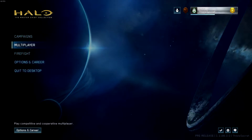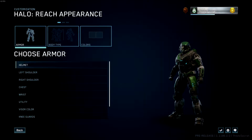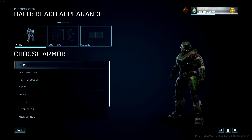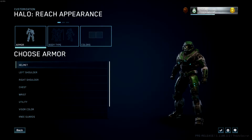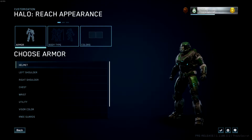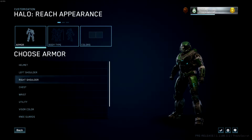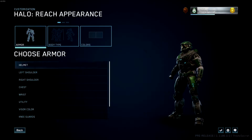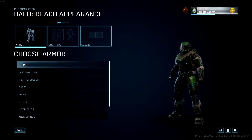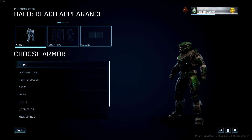I do have one gripe already. I love that they put customization back in the Master Chief Collection, but the way it is right now is horrible — you can only choose one set. You don't get to choose what arm you want or what chest you want. I'm glad they did that for Halo Reach and I really hope they add it to all the other games in the collection as well.